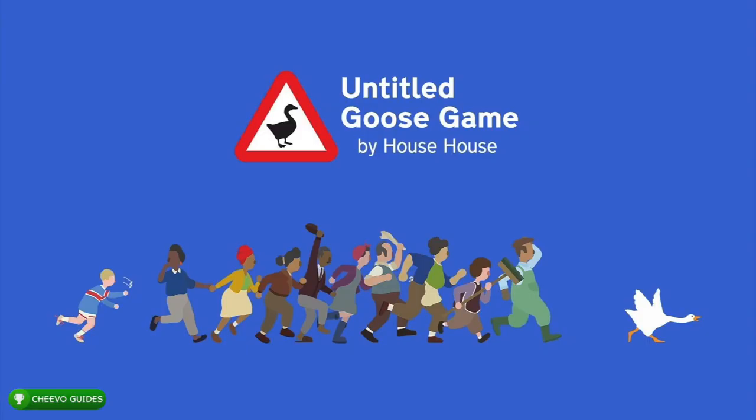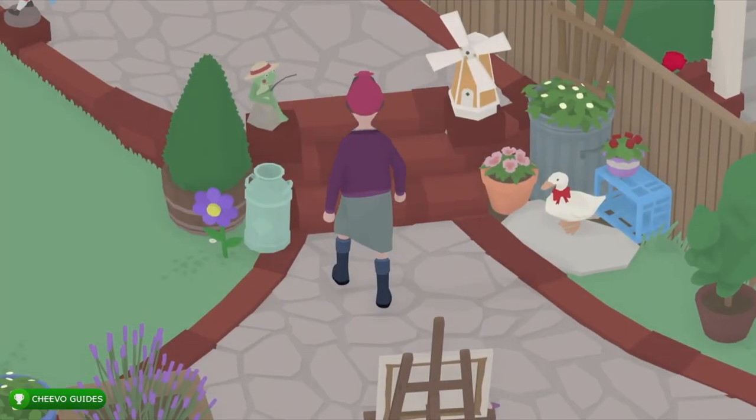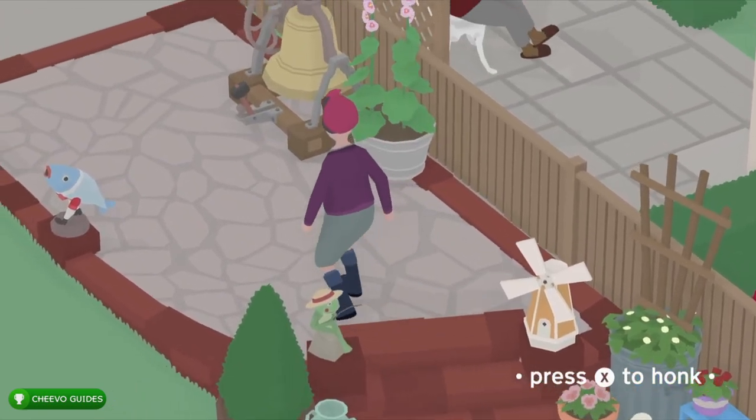What's up guys, this is back here again with another achievement guide. Today we're going to be focusing on the Back Gardens Quickly achievement in Untitled Goose Game. This is awarded for speed running the third area, the Back Gardens, in under seven minutes before the church bell rings.